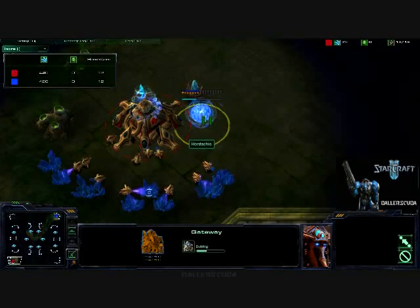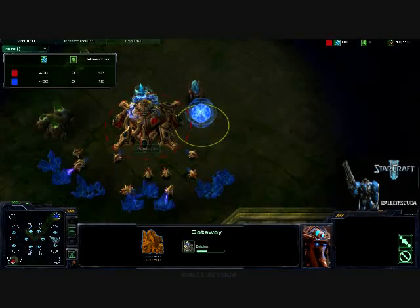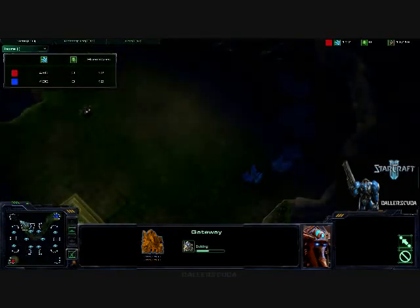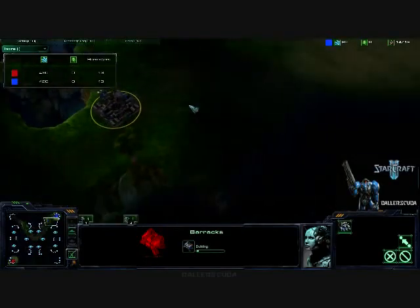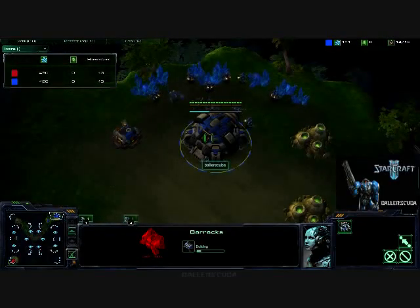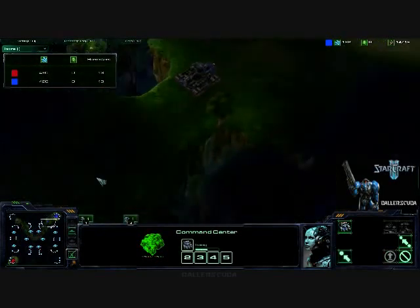We are seeing a gateway go down early on. I'm trying to scout him, but unfortunately I go to the wrong base. There goes my barracks — just in case of a Zealot rush, I am going to be blocking off this choke point here.